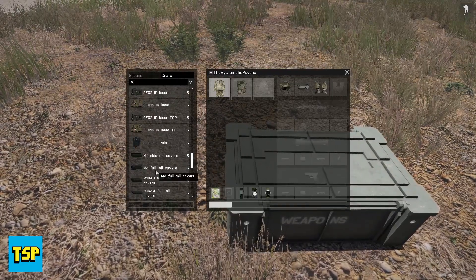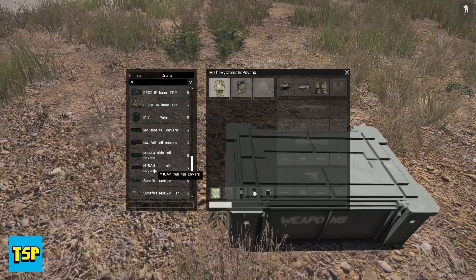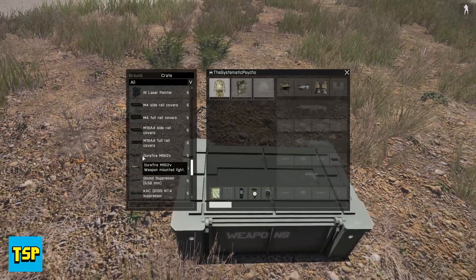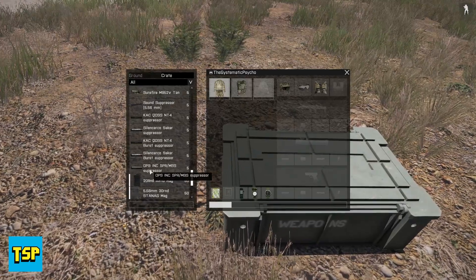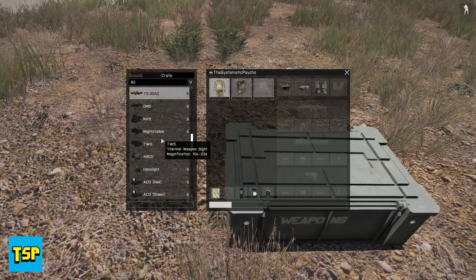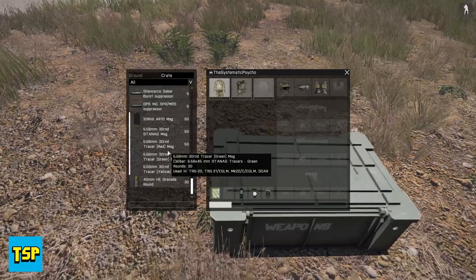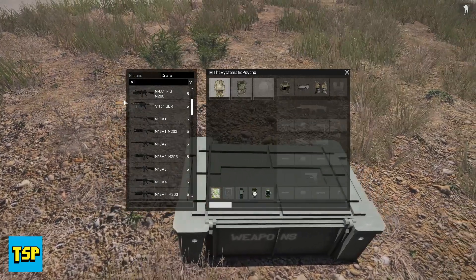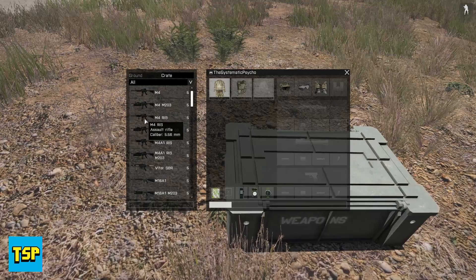You get M4 side rail covers and full rail covers — no tactical advantage, just preference, which I love. Same with the M16. There's a SureFire flashlight, a sound suppressor, and different suppressors like the KAC silencer — they're not all universal. The default Arma mags are in there, but they're talking about adding separate mags for these guns because the vanilla damage isn't enough — it's awkward shooting someone three or four times at distance and they just flinch.